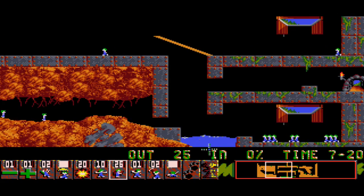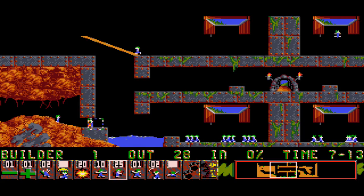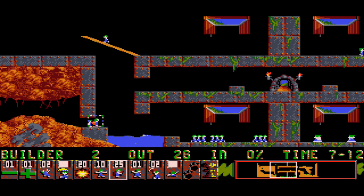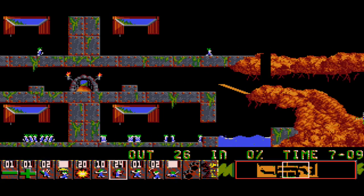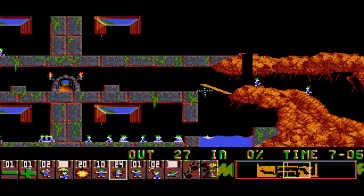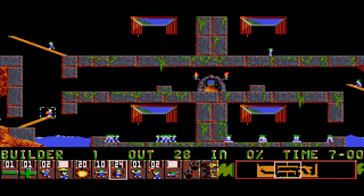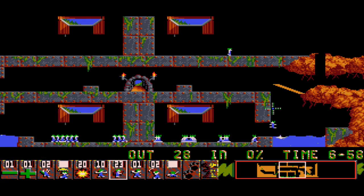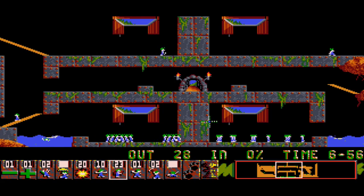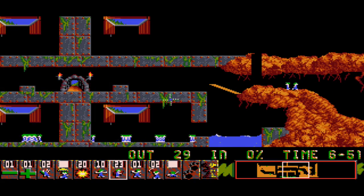Now these guys are gonna come down. I can build a bridge up here - should work. I'm going to turn those both into builders. Wait, what happened to the guys that were building this - did they escape? The bridge was probably slightly too short. Oh look - he fell right through that tiny gap. That is bullshit, so annoying. We're running out of lemmings here.